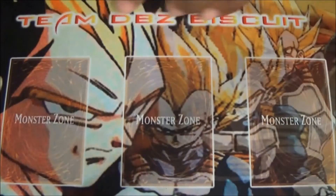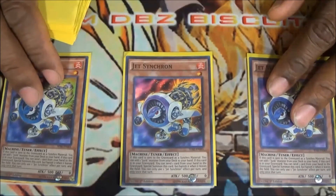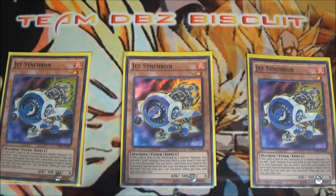We're running three Jet Synchron — he's another key piece to the deck, just as key as Jump Synchron. Jet Synchron can help you search your Jump Synchron if he's sent for a synchro summon, as long as you didn't use the effect to bring him back from the graveyard. You can use the search ability to get your Jump Synchron in hand and go for other plays later down the road.